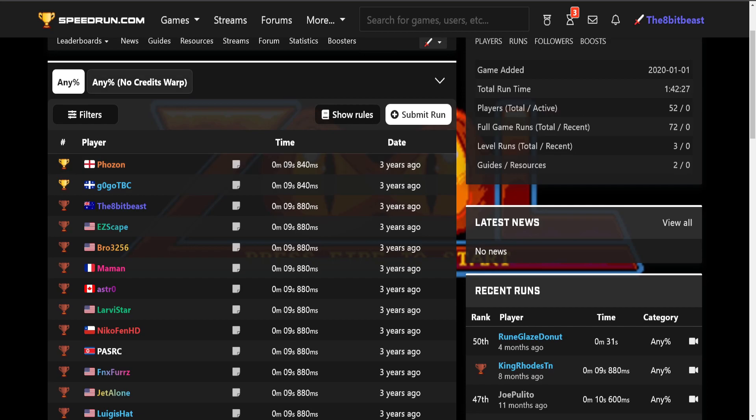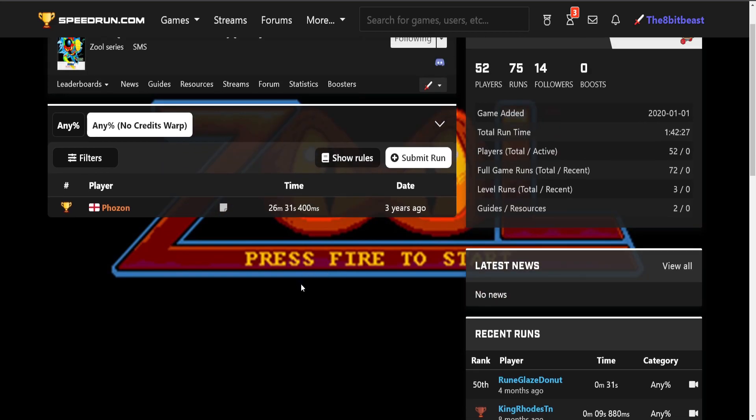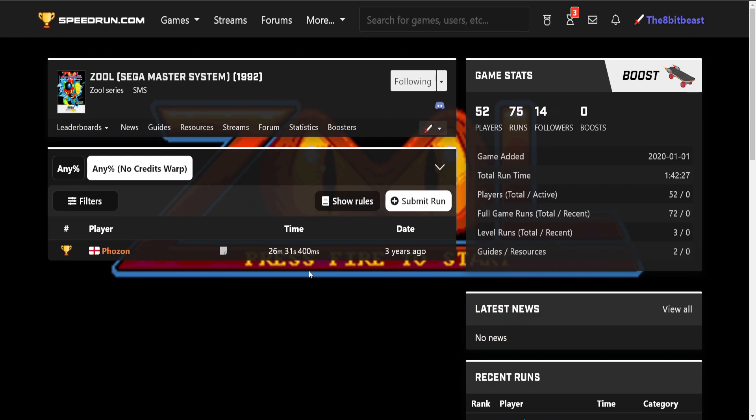Overall I'd recommend this game as a speed game. It's pretty fun to pick up, and if you want a meme run you can do it fairly easily — about 40 people are tied for third place. If you want to really push the game to its limit you can go for 9.84, though we don't really know of any way to get better than that so you'd be tying first. I'd also recommend giving no credits warp a try; the 26:31 is probably improvable, and if you're interested in TASing this could be a fun category with all the left-right button press shenanigans. So overall Zool's a pretty enjoyable game and I had a lot of fun exploring it back in early 2020. Thanks so much for watching — if you enjoyed this content a subscription is always appreciated.